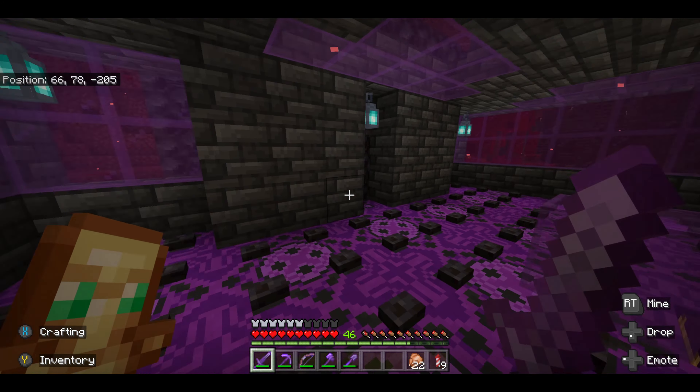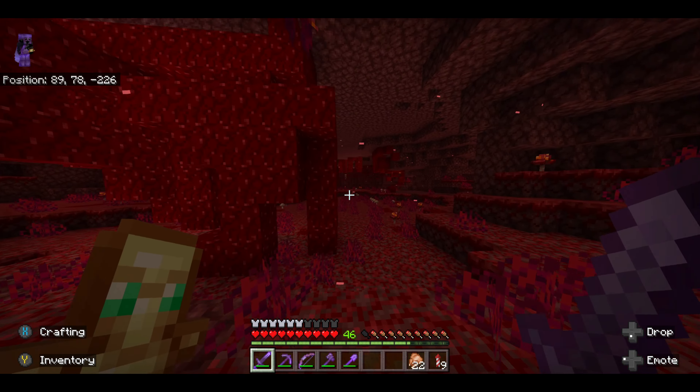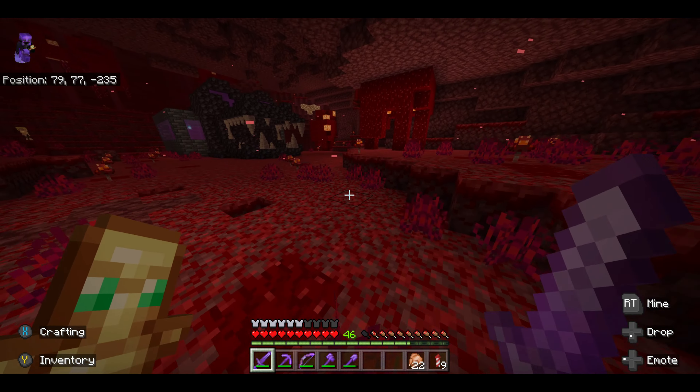I just realised I haven't got any gold on — oh dear. But anyway, we go through this secret door here and we come out in a jagged area. Over there we've got a bastion remnant which I've kind of raided and nicked all the gilded blackstone.